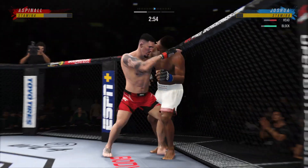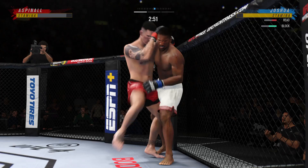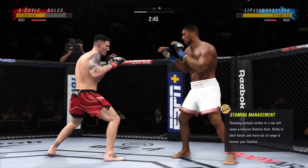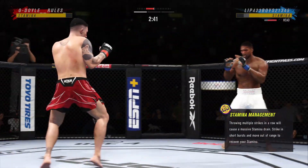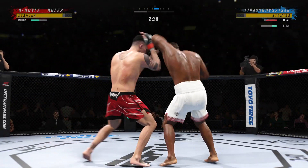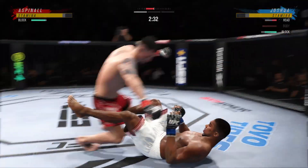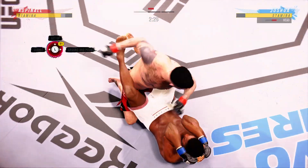He comes through with a big knee — that knee hurt him. Knee to the body. Blocks the shot. He needs to start looking at the finish now because he's got his opponent hurt very bad.